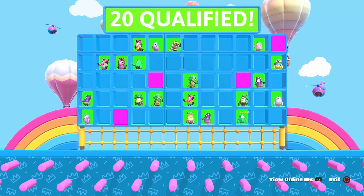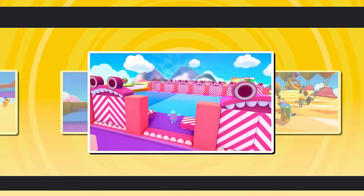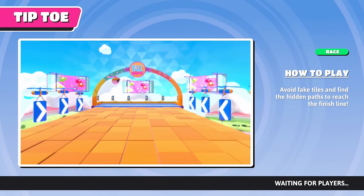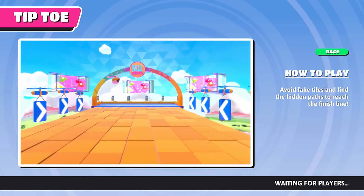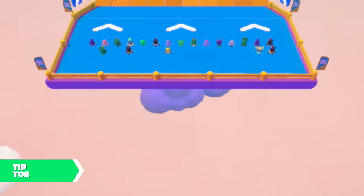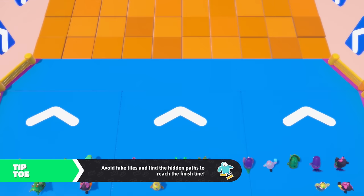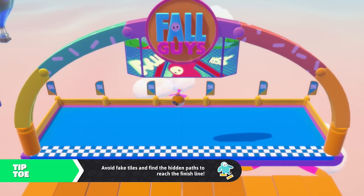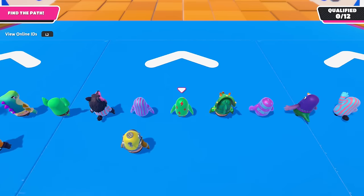That was almost one of them. While that's very intense, I think we'll just keep going. This one's Tiptoe — avoid fake tiles and find the hidden path to reach the finish line. I don't know this one. Some of these tiles are fake — not like the other one where they eventually fall, but some you might just step right through.